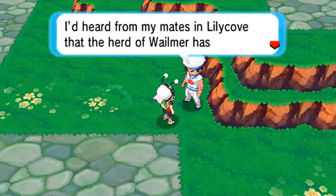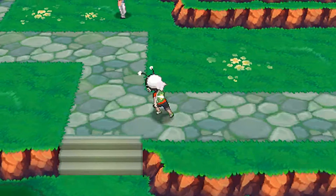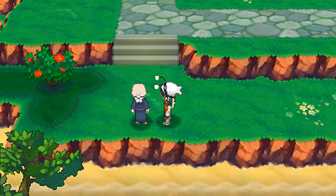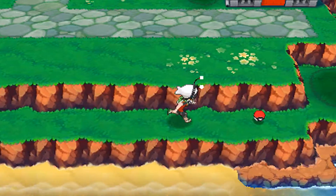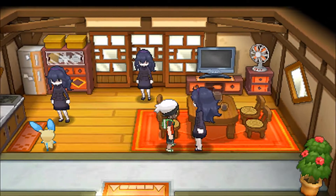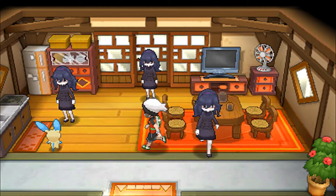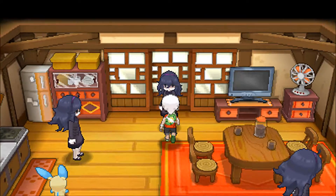A sailor mentions he's heard from mates in Lily Cove that the herd of Wailmer has disappeared — obviously they had to disappear for the story to continue. There's an old man with wise words. Heading to the house at the very east corner, there are plenty of Hex Maniac sisters inside. Tippy toes, toppy toes, sneaking up on Pokémon.